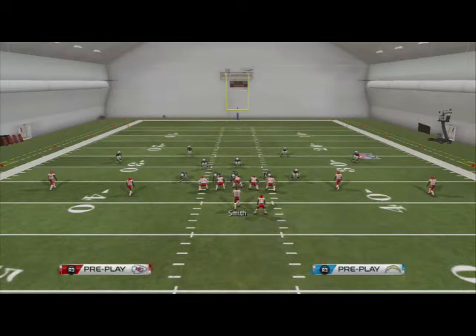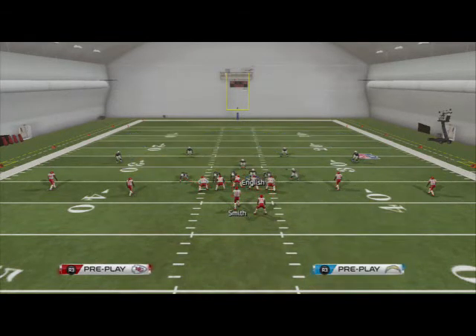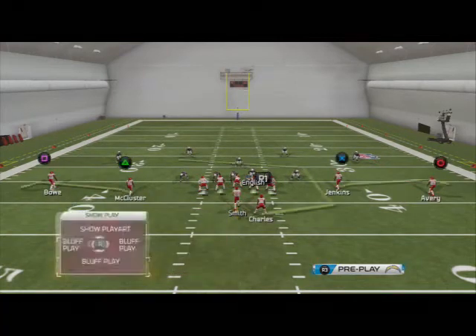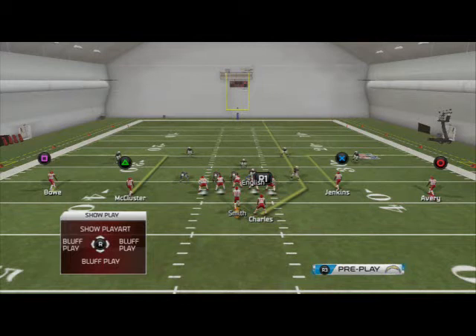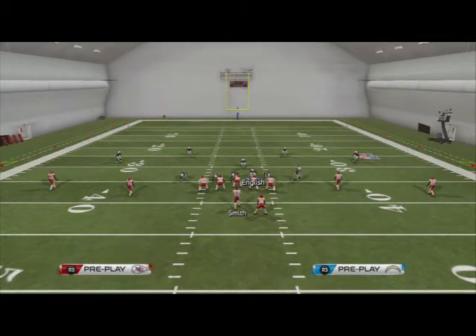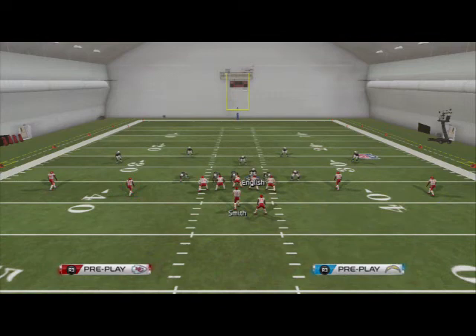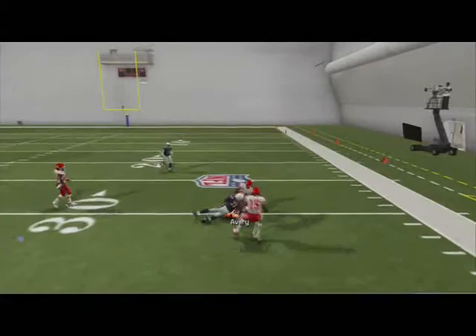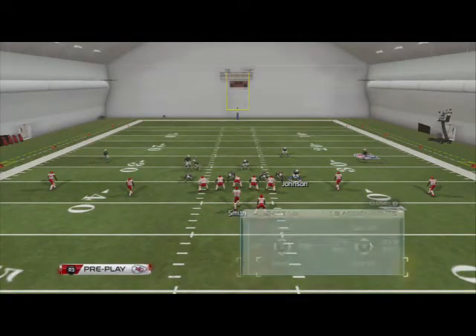They've got four guys in coverage — what are they going to do to prevent you from getting the ball out? Because you could go smoke screen, smoke screen, out route, out route, streak the running back, and there's no way they can stop you with four guys. They don't have enough zone defenders. In this situation, they're all in deep blue zones, so I just dropped the ball off and let the A-gap come through — I didn't even slide protect my line, and we're able to beat this blitz.